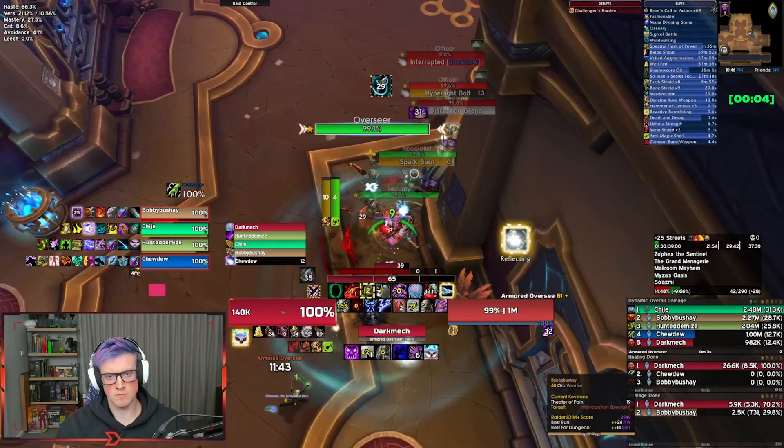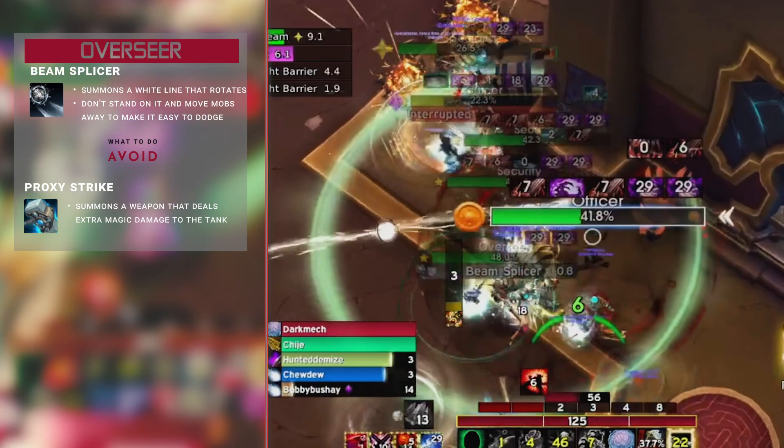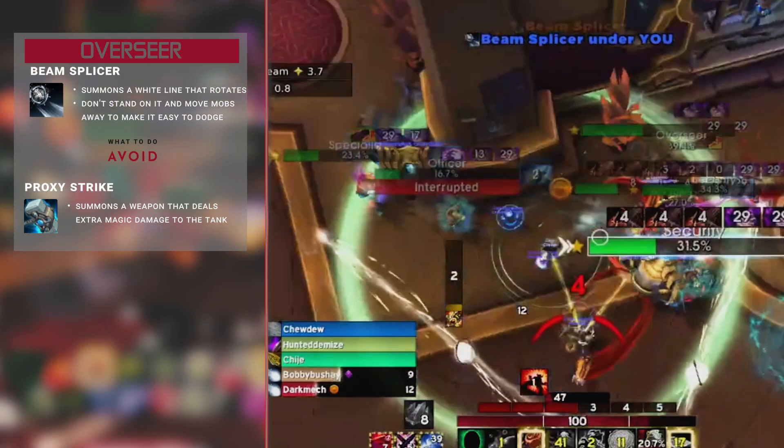We pull the three patrolling mobs and the three against the right wall, using this corner to line of sight. There's a lot of damage going out in these pulls — these mobs really hurt. In this pack you'll have two officers, two security, one specialist, and an overseer. The overseer is the new mob — Beam Splicer. It summons a white line that rotates around; don't stand in it, it cuts you up. Move the mobs away from it too. It also does a Proxy Strike, dealing extra damage to you. Look out for those Beam Splicers, use stuns, kiting, and slows.